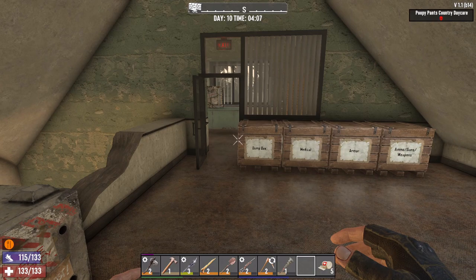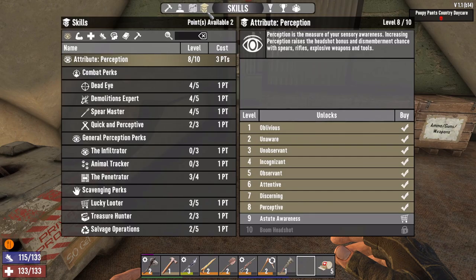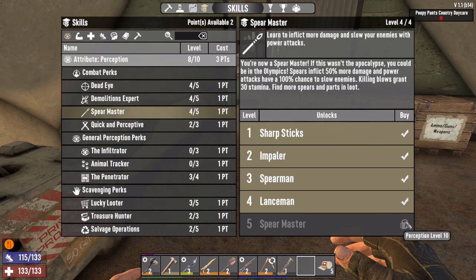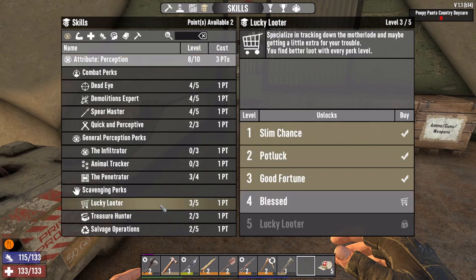Good morning and welcome to Day 10 of our Seven Days to Die Let's Play. I'm Waraxi, welcome to the channel. Let's start off by spending some of our skill points - we got two available. In order to get Dead Eye and Spear Master to Perception level 10, we need three points, so I think we're gonna hold on to these points to get Perception level 10.